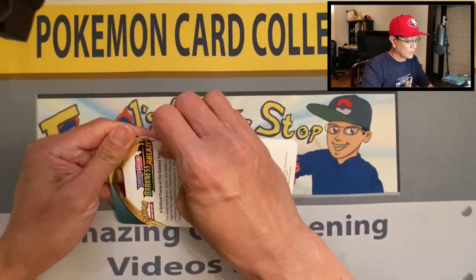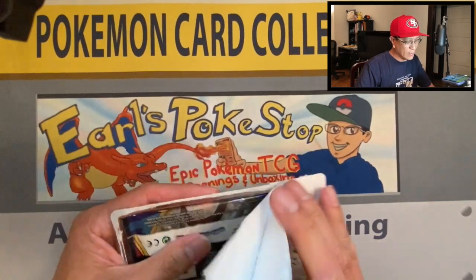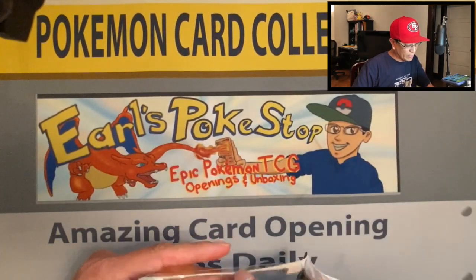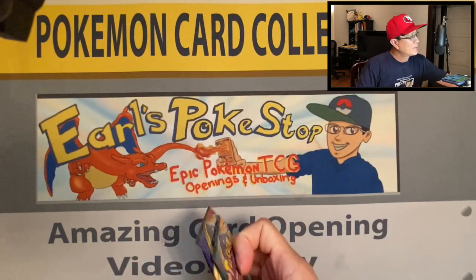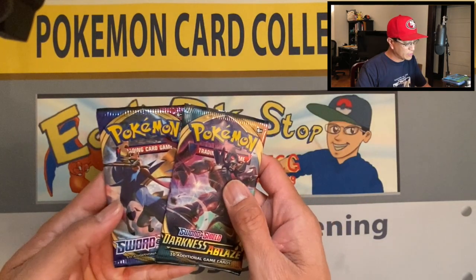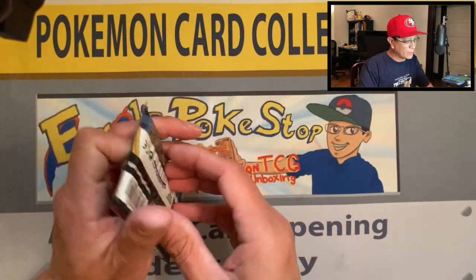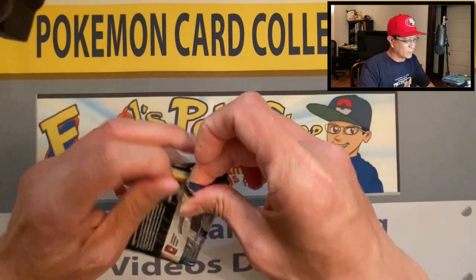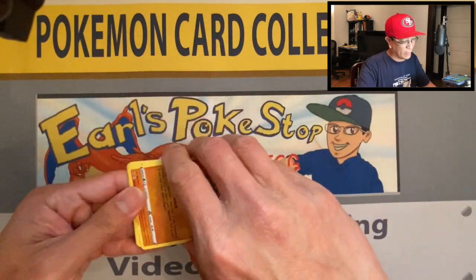We move on to the next one. Darkness Ablaze is finally released — I just couldn't find any elite trainer boxes, which is kind of disappointing, but I did find these blister packs so I just grabbed them all. All right, here we go.